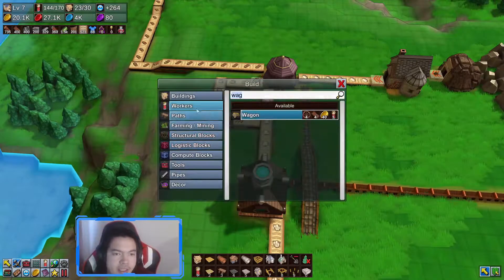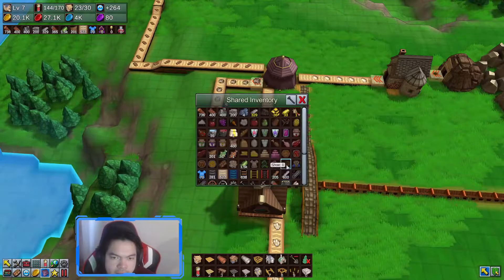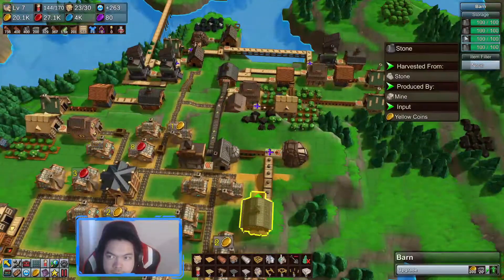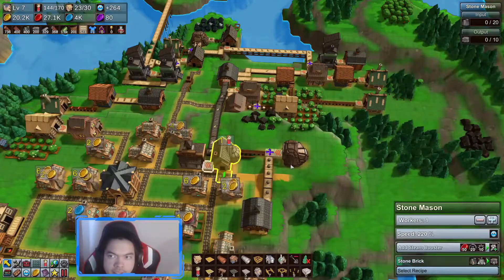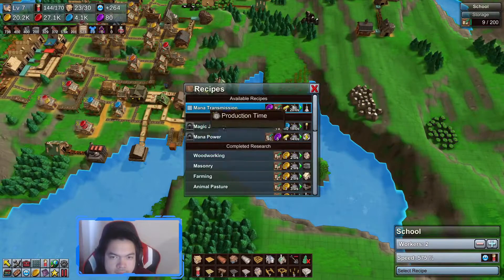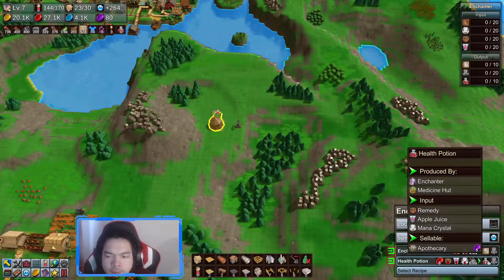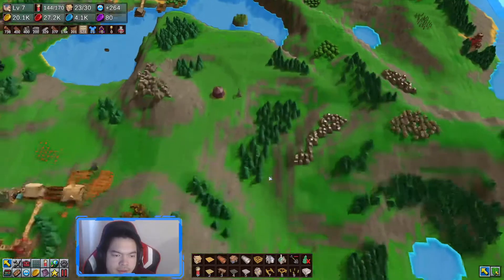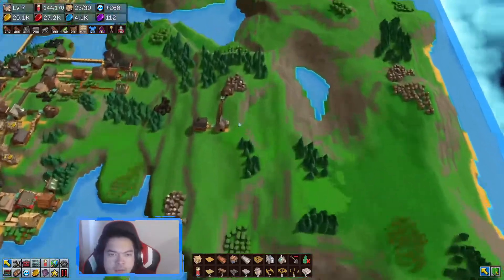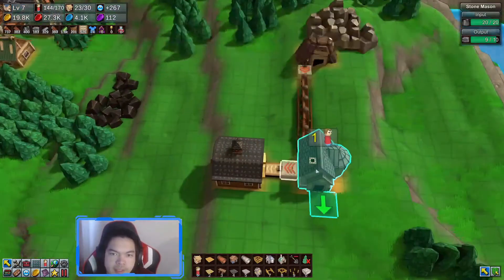We're just gonna grab the depleted mana and put it back into rotation. What does the path need? Stone brick. How many stone bricks do we have? I've got quite a few mana bricks but stone bricks only 200 — why is that? If you don't have a stone brick production set up, that's the problem. We're gonna have to deal with this soon.